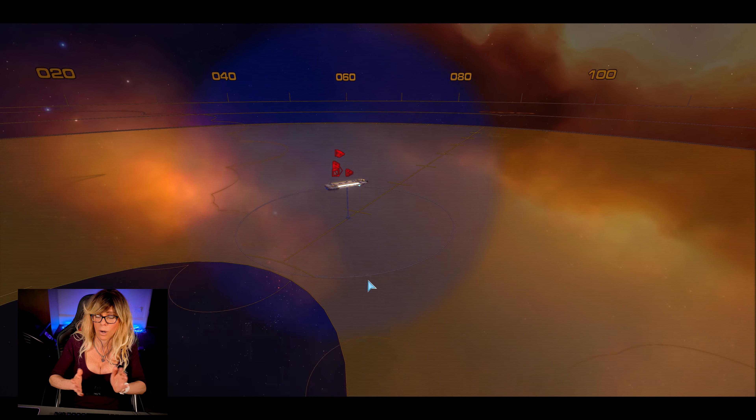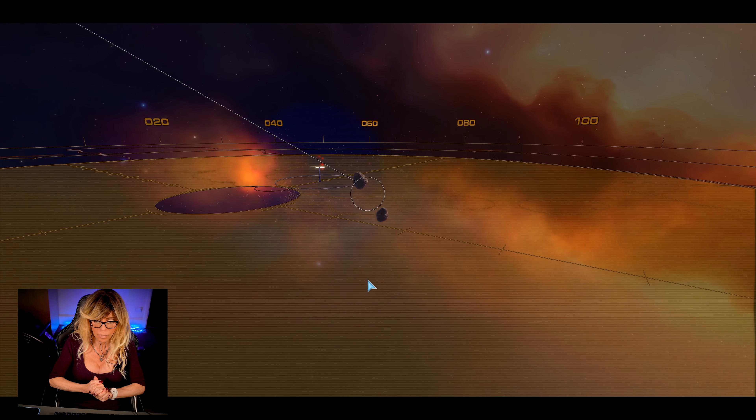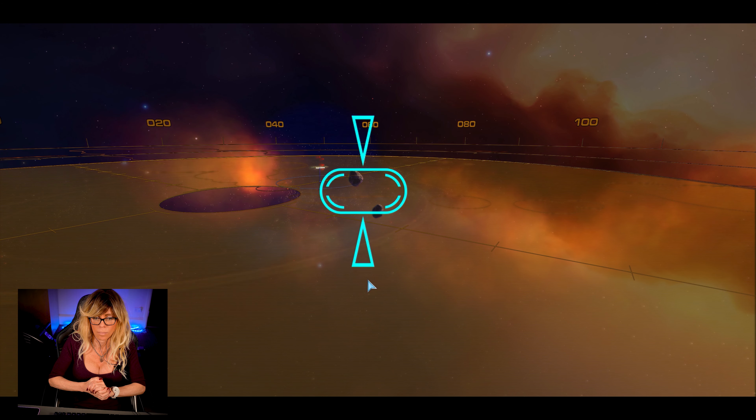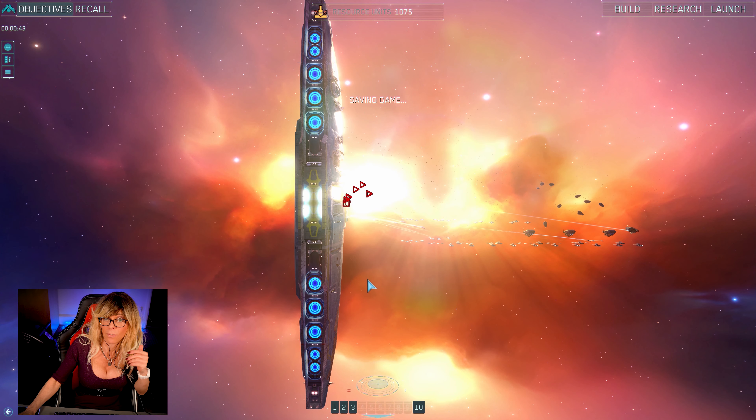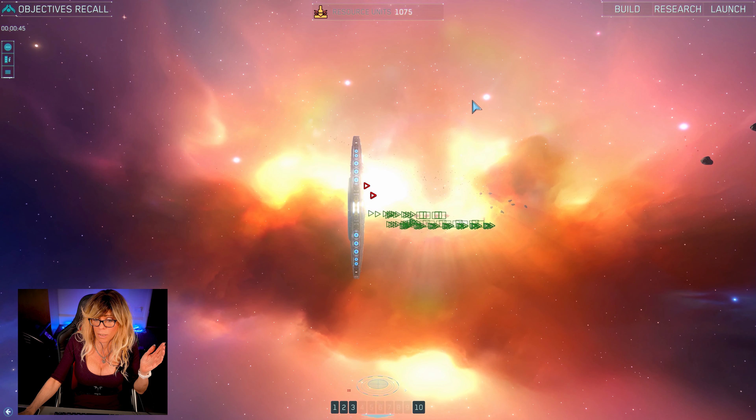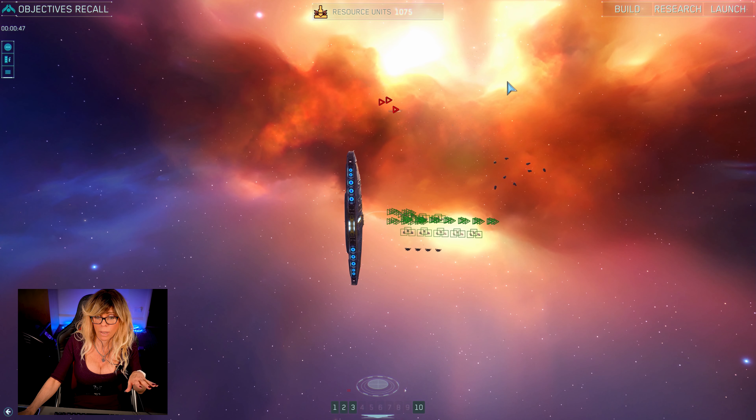So we have our primary objective — we must establish a forward resource operation. Engineering reports they are now able to build mobile refineries to help resourcing operations. Our secondary objective is obviously to mine and collect resources.